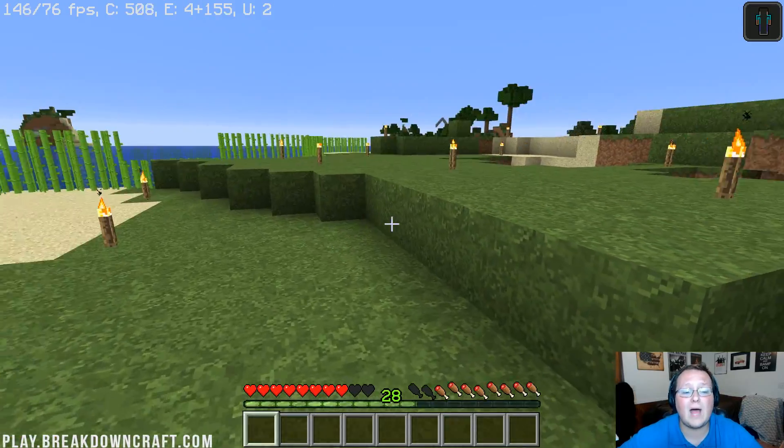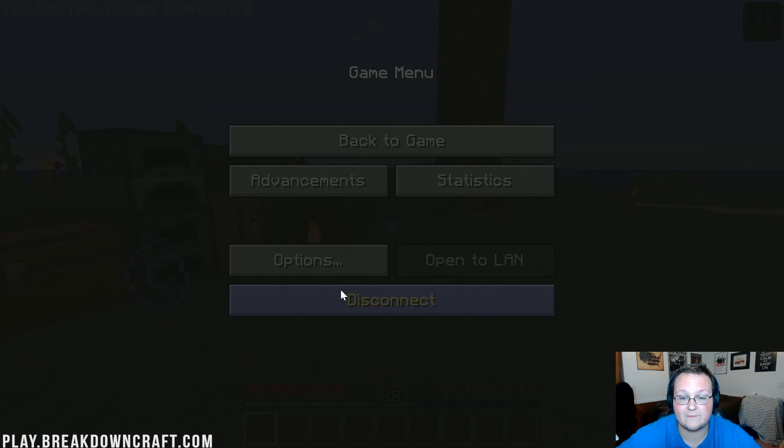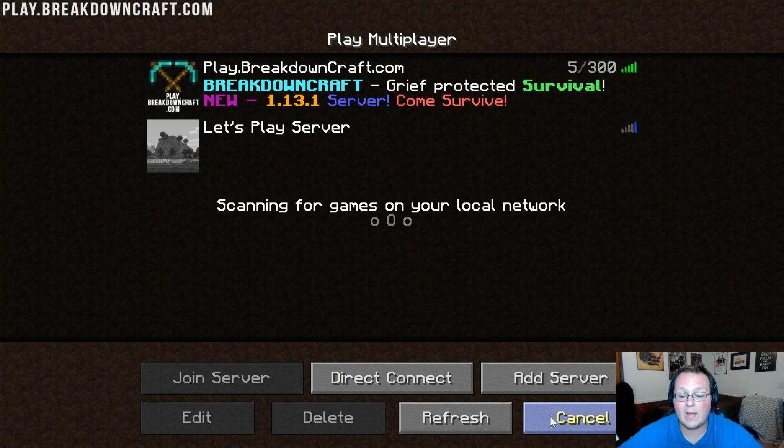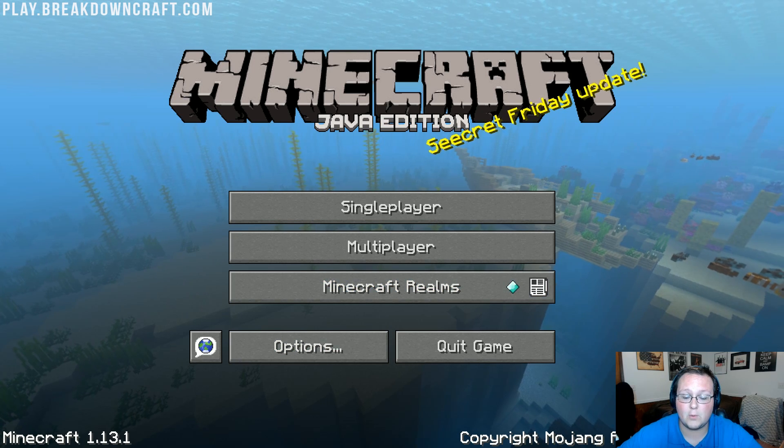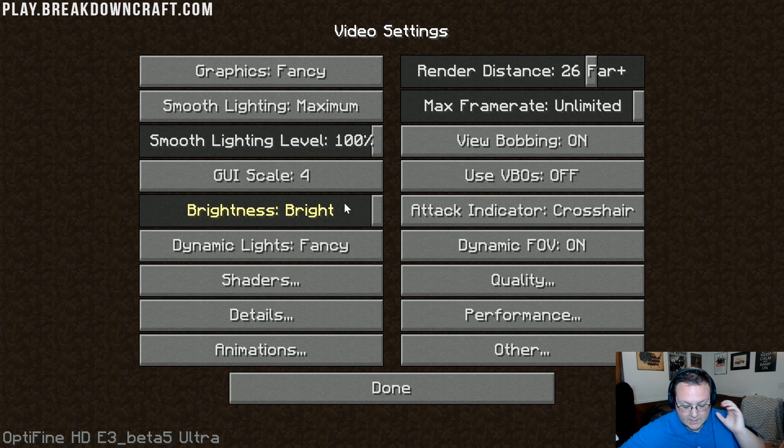Let's see how high we can get those numbers once we get Optifine set up. I'll go ahead and disconnect from the server, cancel out of the multiplayer menu, and click on Options. Once you're in Options, everything is going to be done in the Video Settings tab. When you click on that, you will have the Optifine settings.